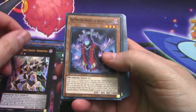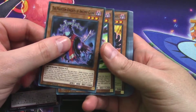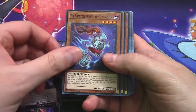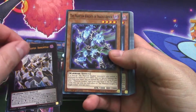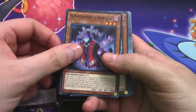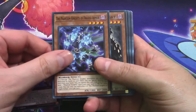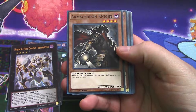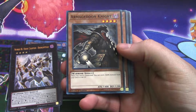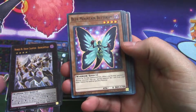I kind of want to just go through these. Phantom Knight Silent Boots, Phantom Knight Ancient Cloak, Phantom Knight Ragged Gloves, Cloven Helm - lot of Phantom Knight stuff obviously. Fragile Armor, more Ancient Cloak, more Silent Boots, Cloven Helm - yeah, lots of repeats. Armageddon Knight: when this card is summoned, you can send one dark monster from your deck to the graveyard.